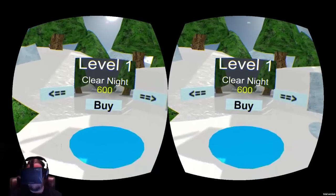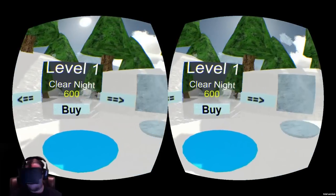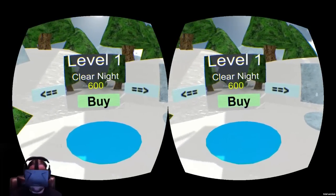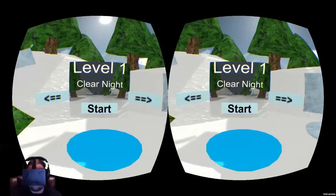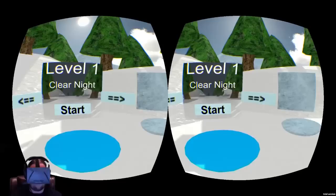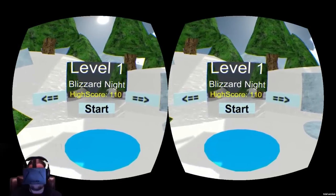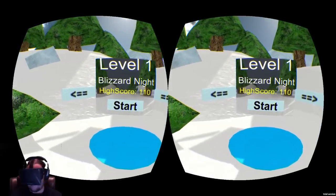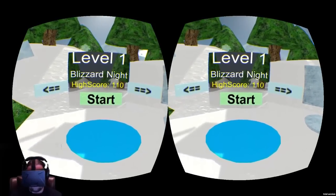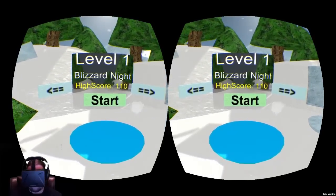We're going to go ahead and buy Clear Knight here. All you have to do is look at the arrows or the buy button and left click to buy it. As soon as you buy it, it unlocks. Since I haven't played it yet, there is no high score. Blizzard Knight is by far the coolest theme so far, so we're going to check that out — I have a high score of 110 on it.